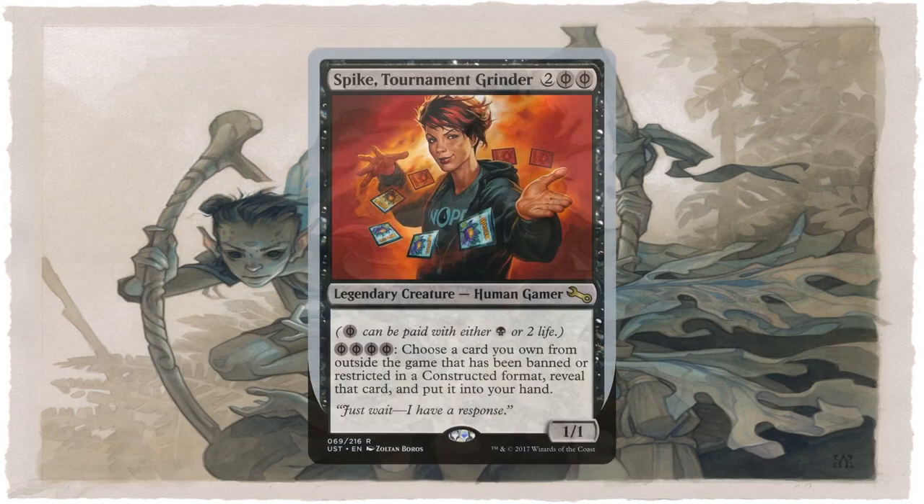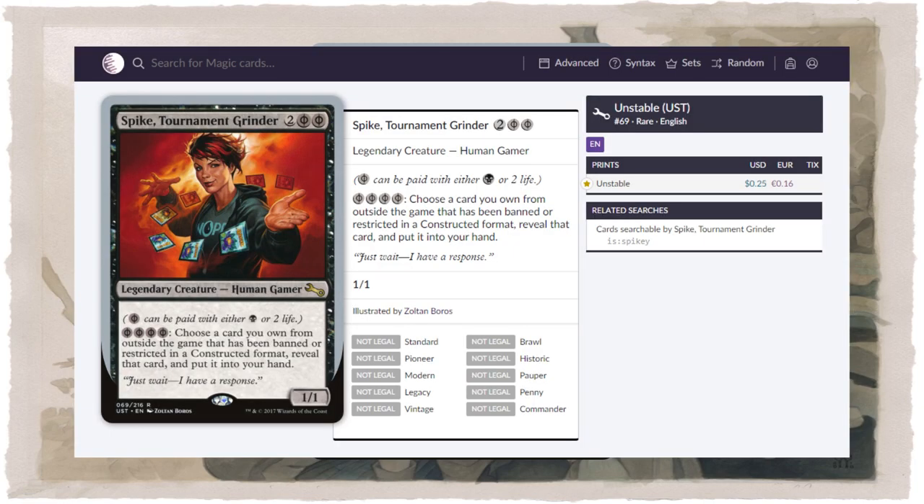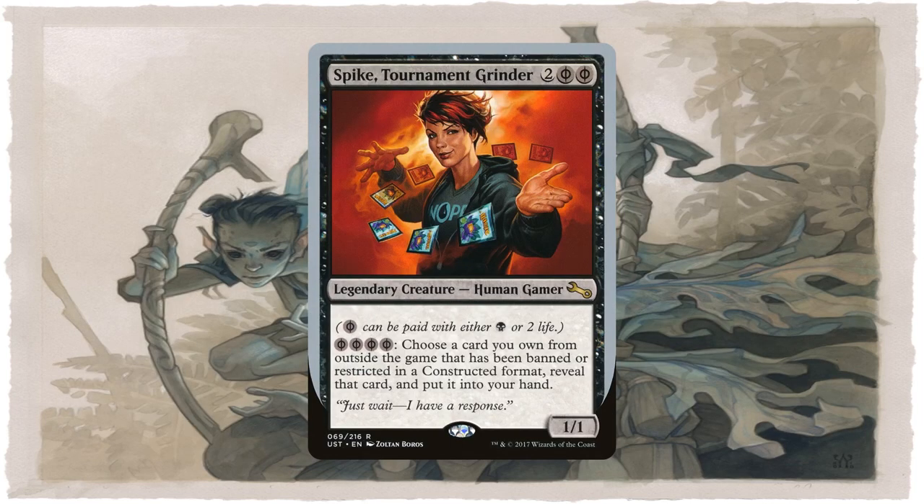Spike, Tournament Grinder is pretty busted as far as wishes go, in the sense that you can repeatedly use the effect and potentially for no mana. The only downside is that Spike can only wish for cards that have been banned or restricted in a constructed format. Fortunately, if you go to its entry in Scryfall and click the relevant link, it will tell you exactly which cards Spike can wish for. So if you have a lot of those cards in your cube, Spike is a great addition. In my cube, there are almost 70 cards Spike can wish for, so it has the potential to get a couple of them if you draft them.